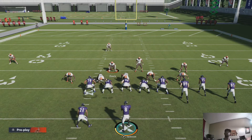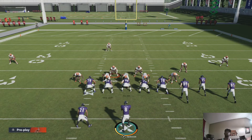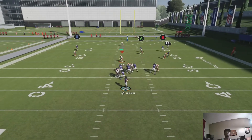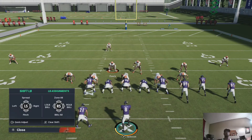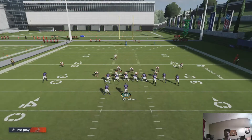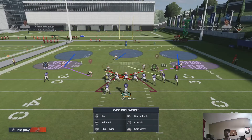So once again, pinching the D-line in and then slanting them inside, then QB contain. Now you can spread your linebackers out — this is another way to do it as well. I put the right linebacker over the D-tackle, in between the D-tackle and D-end. Watch — the D-end gets in. That way, when you spread them, the D-end gets in most of the time. Sometimes the D-tackle still gets in too.